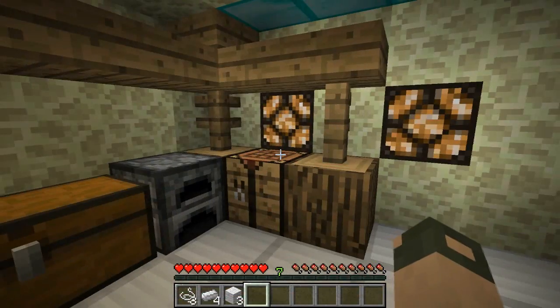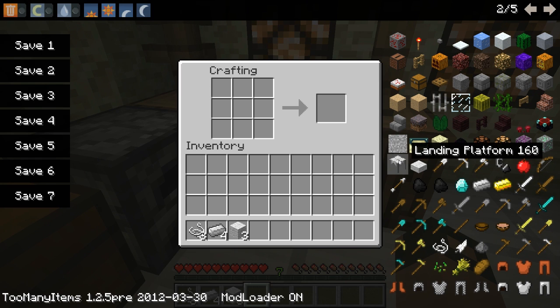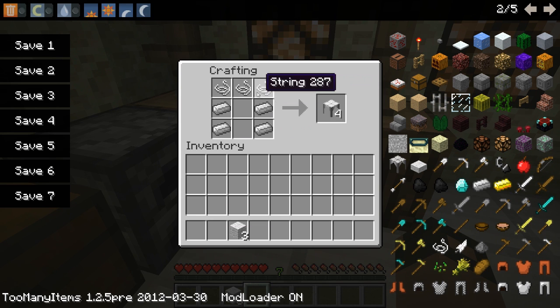Let's go to the crafting recipes. Here is one and it looks like an actual trampoline. In order to make one, put iron ingots like this and string like this.